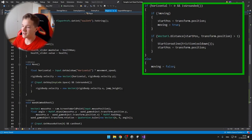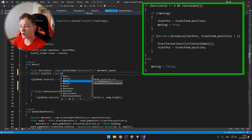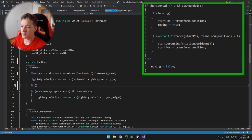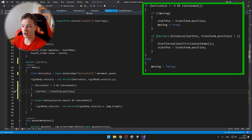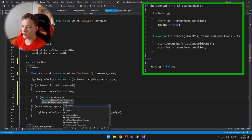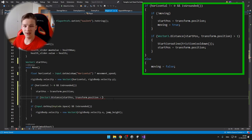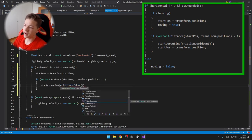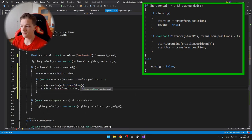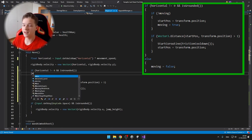Back in the player script in the move void, I add a condition: if the horizontal value is not equal to 0, and the player is grounded, and the player is not moving, then I set a start position to the current position and set the bool moving to true. Then I check if the distance between the start position and the current position is greater than 1 — meaning the player walked one meter — and if true, I start the coroutine and reset the start position. If the horizontal condition is false, I set moving to false.